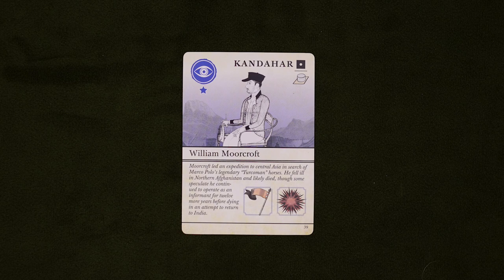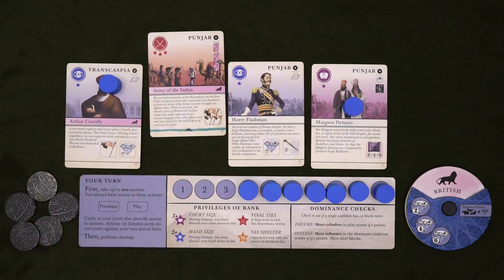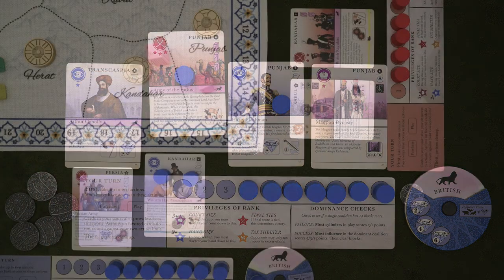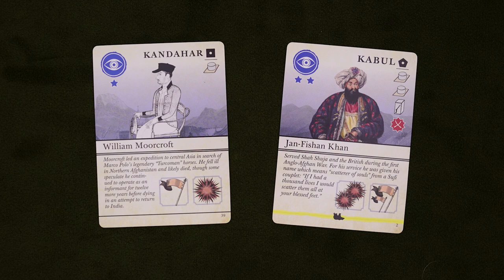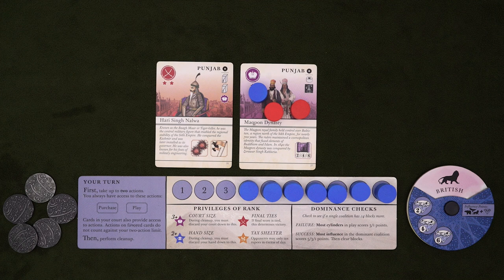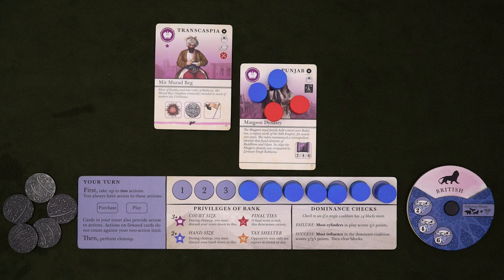Spies can also move to other cards and battle each other — and these two actions apply to armies as well. When you play a move action, you can move a spy to an adjacent card a number of times equal to the number of flags on the action. You can spend all of your move on one spy or split them up, and cards on the ends of your court are adjacent to the closest card of your neighbor's court. If you take a battle action, regardless of the number of explosions, you'll only have one battle. Choose a court card with at least one of yours and another player's spies. You can remove a number of their spies equal to the number of explosions, if you have at least that many of your own spies in the fight.